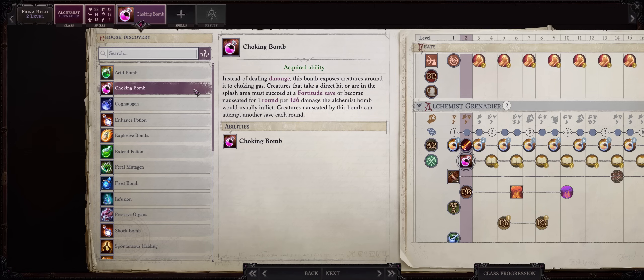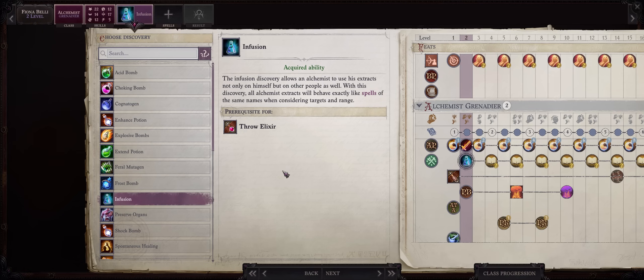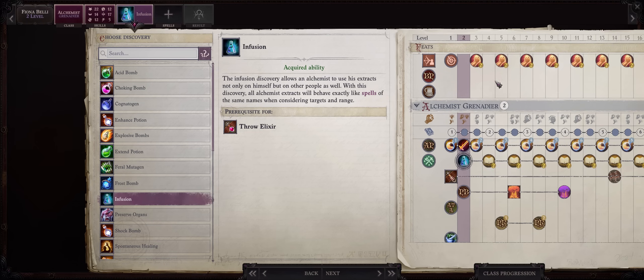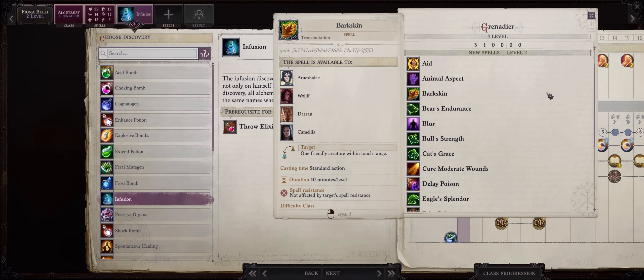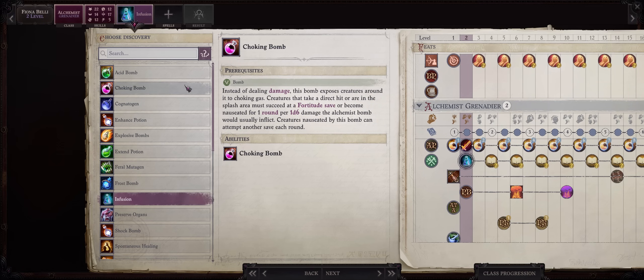Choking Bomb can help a lot early on — whenever you throw it at an enemy it won't do damage, but it will attempt to nauseate the targets, and nauseated creatures cannot do anything besides move. The problem is all demons are always immune to it regardless of source. However, early game you'll fight a lot of enemies that aren't demons. So: if you're making a character to play from the start, Choking Bomb can help. If you're already respeccing at a later point, go with Infusion instead. By default, alchemists can only cast spells on themselves — with Infusion you can use any spell on any ally, including personal-only spells.